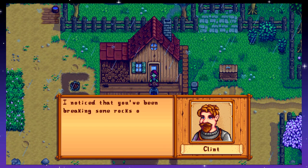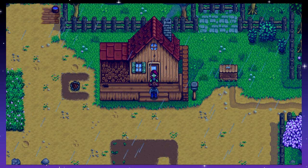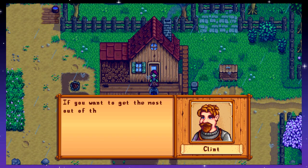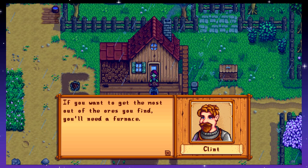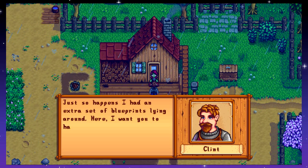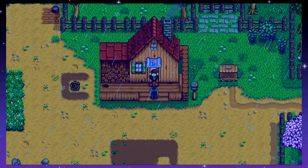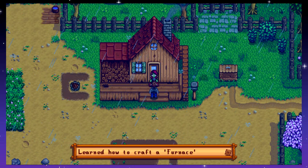Hi there. Good morning. I noticed that you've been breaking some rocks open and finding ore. That's good. Oh yeah, because we went into the cave — the cave of mystery. The cave of wonder! If you want to get the most out of the ores, you'll need a furnace. Just so happens I had an extra set of blueprints laying around. Here, I want you to have them. How convenient, Clint. Look at this — we got ourselves the scroll of blueprint.